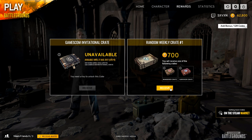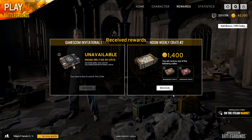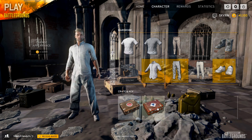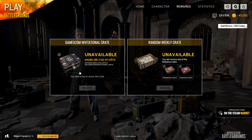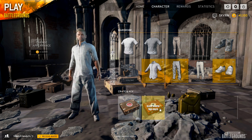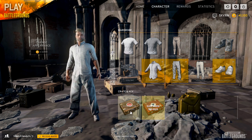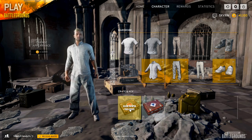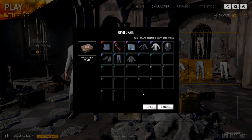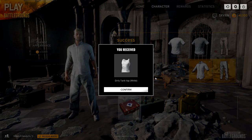Now with 62,800 BP I'm going to purchase a bunch of different crates, but it gives us a random one of the two crate types — we don't even get to pick between Wanderer and Survivor. We're again limited to six purchases. I ended up with two Wanderers and four Survivors without getting a choice. Opening the Wanderer crate, we received working boots.